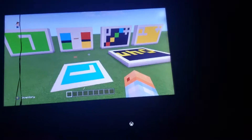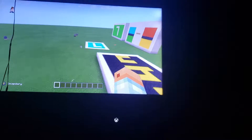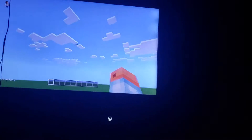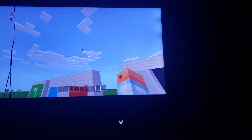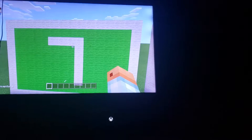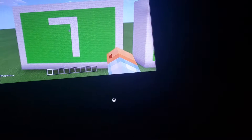Hello guys, welcome back to another episode of Minecraft. Today we're playing UNO. It's a big game where each player gets seven cards. You get colors: red, blue, green, and yellow. And the wild card — you can choose any color if you don't have the same color.